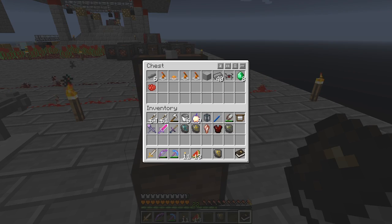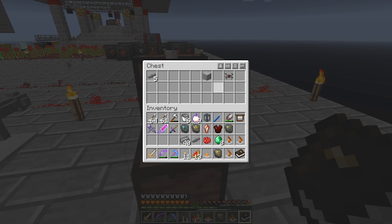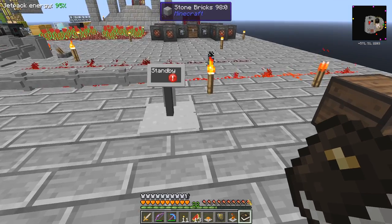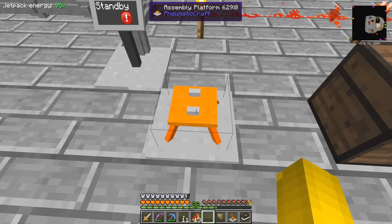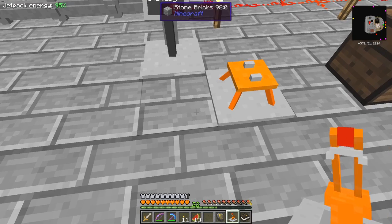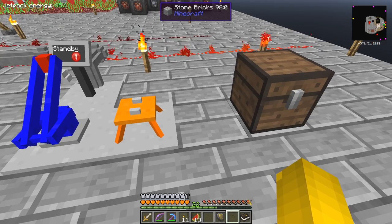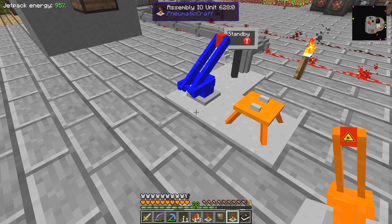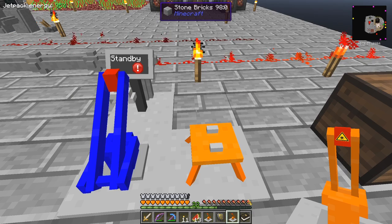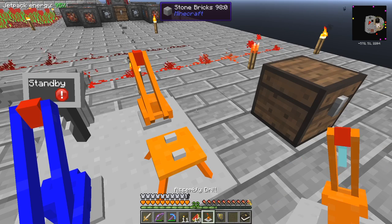So these are the four machines we have to build. I want to take these two diamonds and one of these. The first thing is to put down the assembly table in the middle here, and this is an IO unit which I'll put down here - that's blue, which means import. Let's put these two machines down here: the laser I'm going to put behind the assembly table and the drill I'm going to put on the corner here.